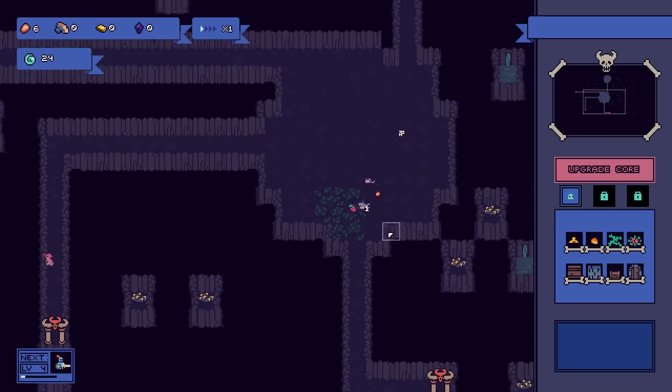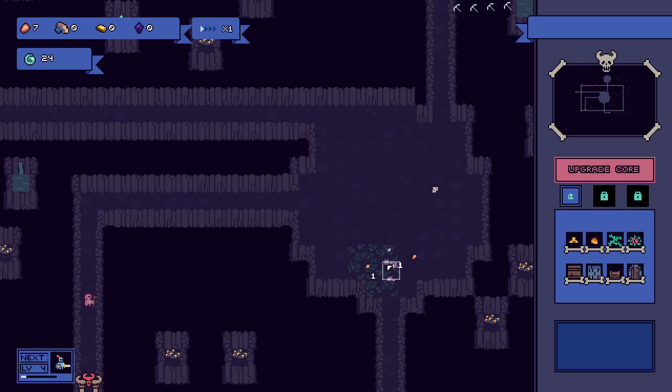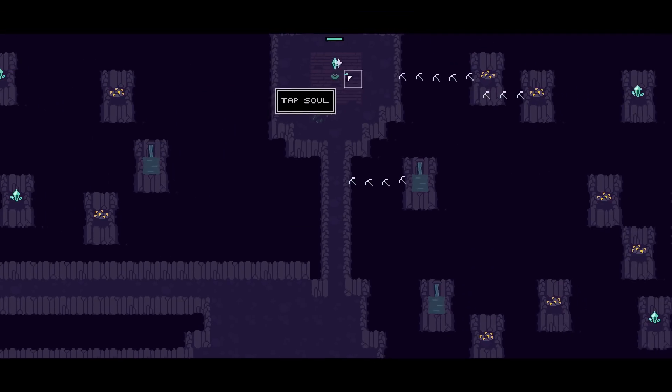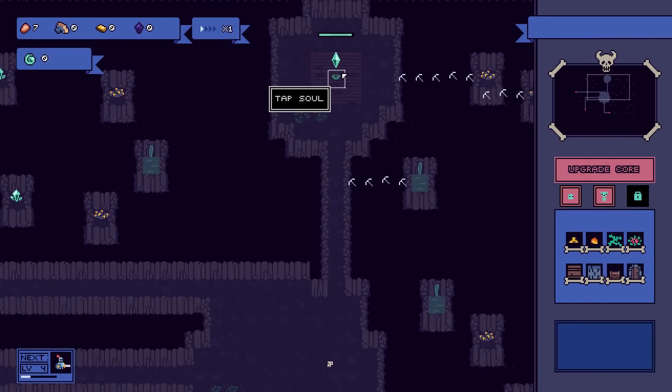Next up is a knight, which is going to be very difficult to deal with. I need one more thing to upgrade this. I can actually tap the core, which gives you 25 points. Then I'll upgrade the core. It has a certain amount of hit points which we can use from it.